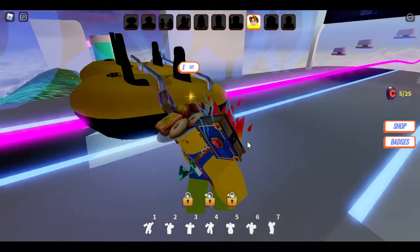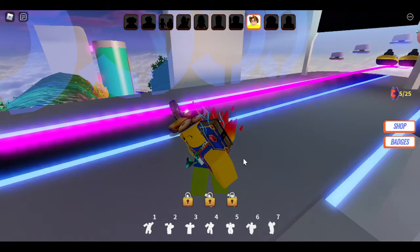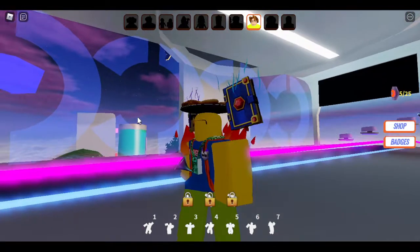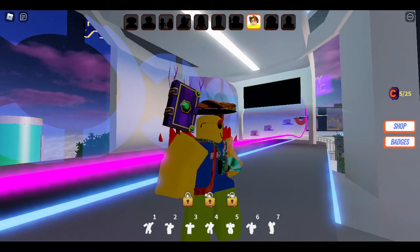There you go, that's how you get the Logitech wing sport thingy. All you have to do is just ride the roller coaster and you will get a badge, and you should get the item. If y'all enjoyed, make sure to like, subscribe, and hit the bell. See y'all next one, bye bye.